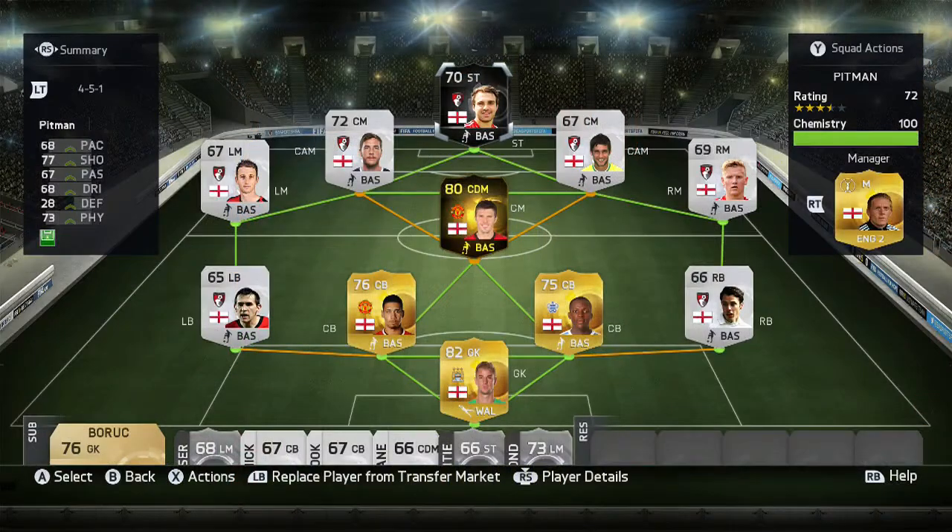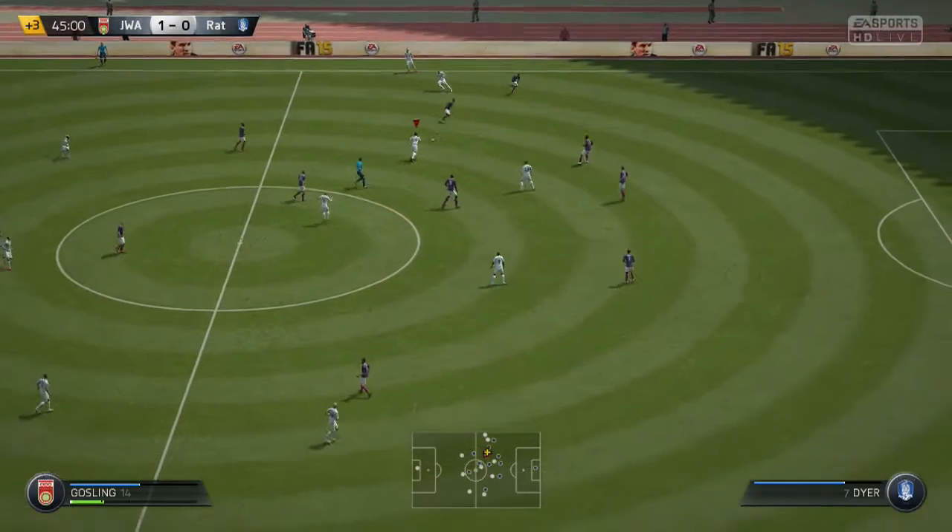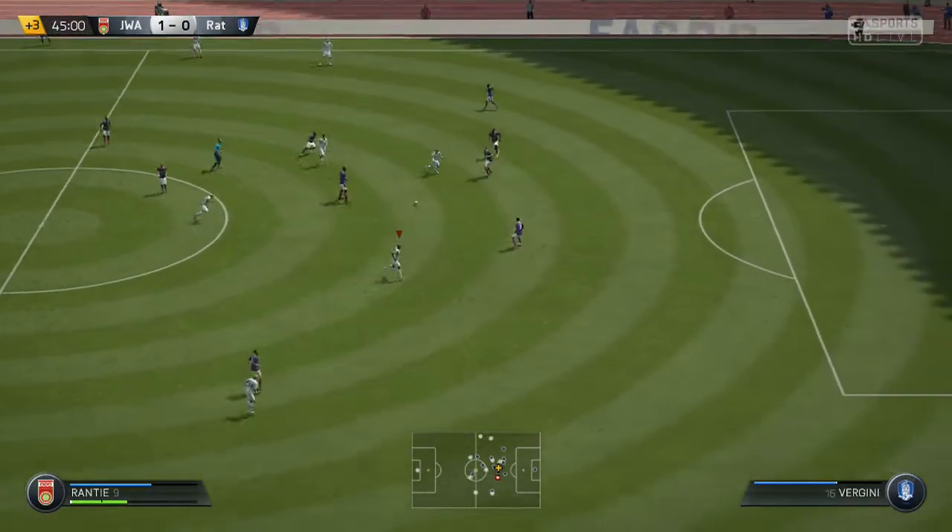This is the team we were using Inform Pittman in — a 4-5-1 England team with a lot of Pittman's Bournemouth teammates thrown in for support. It also has Inform Carrick in the centre mid, who we also did a review on. Now on to the gameplay to see how Inform Pittman performed up top.